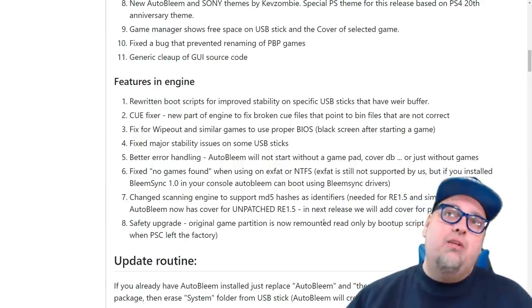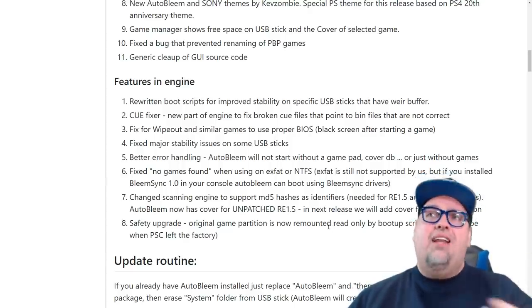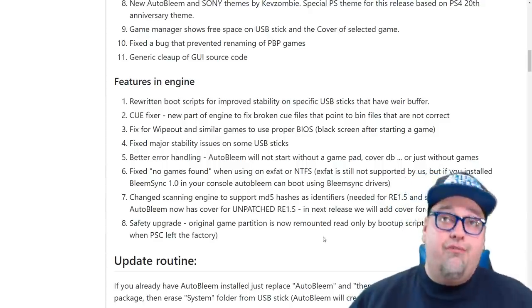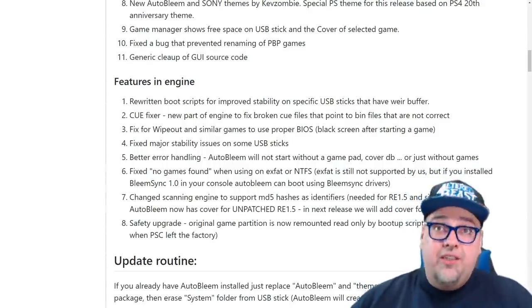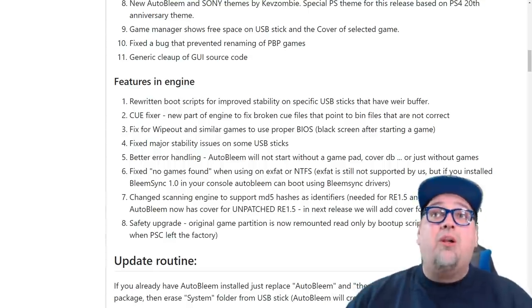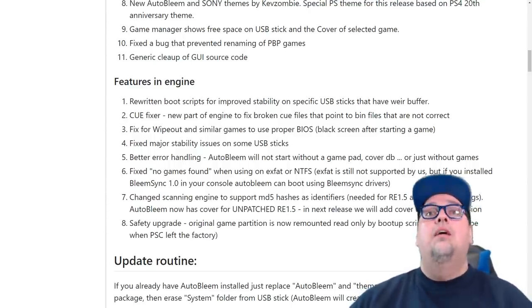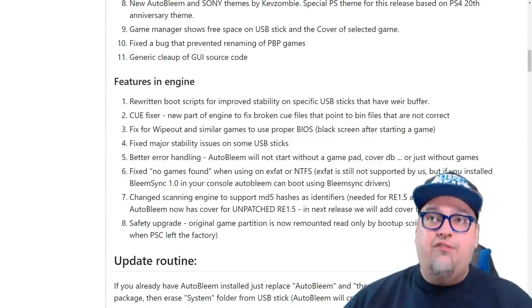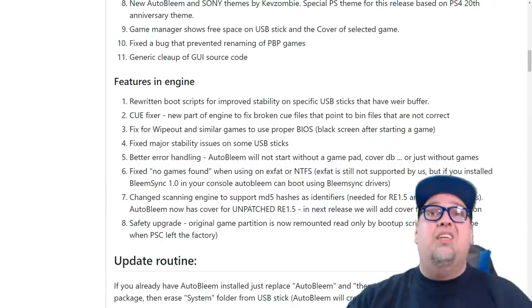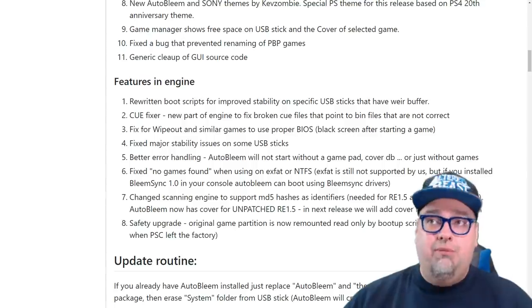Under engine features: boot scripts have been rewritten for improved stability, especially for specific USB sticks with weird buffer issues. CueFixer is a new part of the engine to fix broken cue files that point to incorrect bin files. There's a fix for Wipeout and similar games to use the proper BIOS, and a fix for a black screen after starting a game. There are also fixed major stability issues on some USB sticks, better error handling, and a fix for games not found when using EXFAT or NTFS.